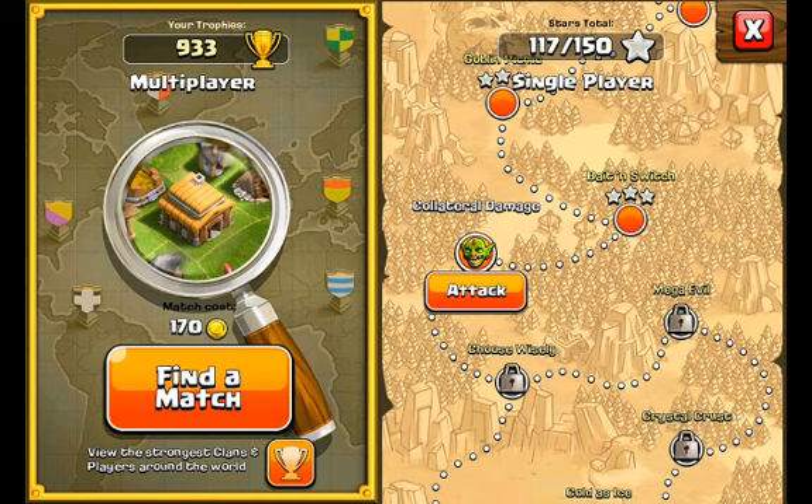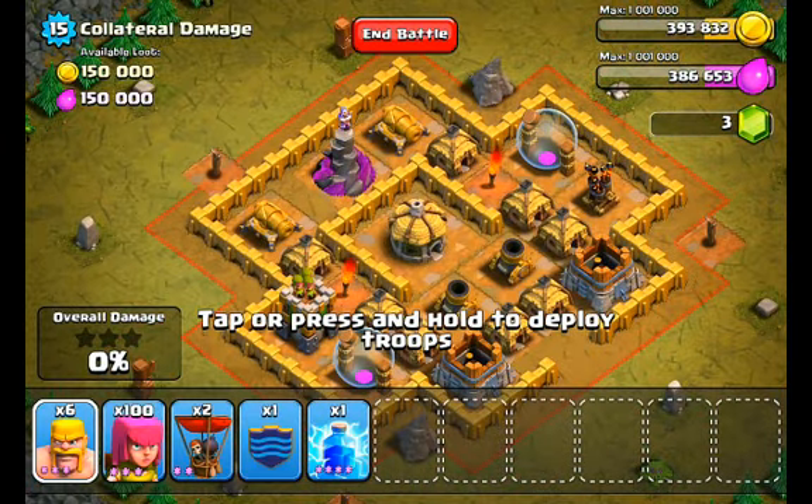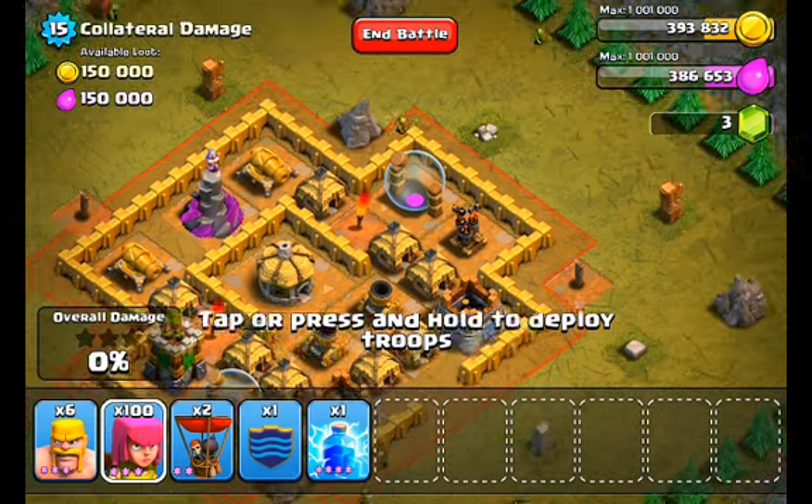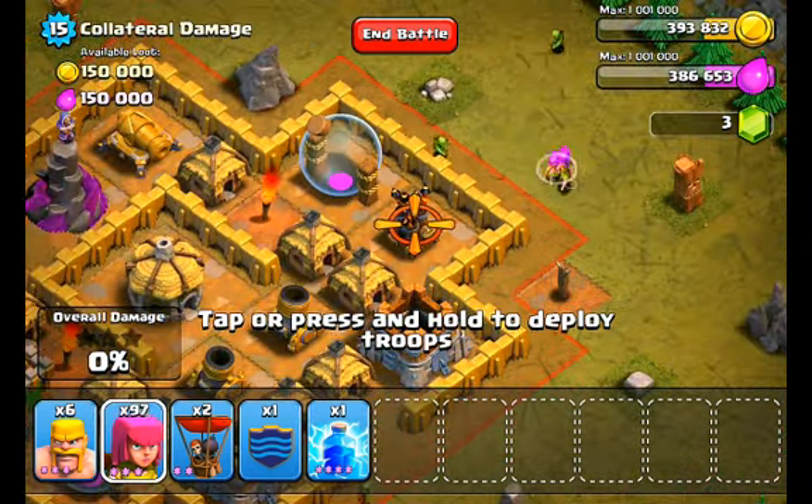Hey what's up guys, it's Patrick with Play Clash of Clans, and today I'm bringing you guys level 40 Collateral Damage. This level is pretty heavy on air defense, but that's still gonna be our goal — to take out all the towers, the wizard towers, and the air defense units they have.